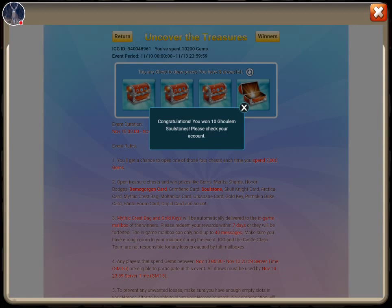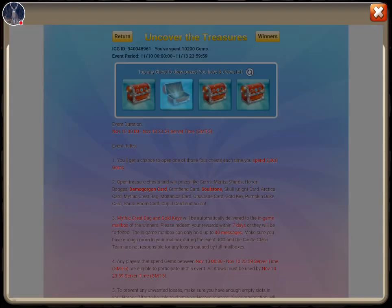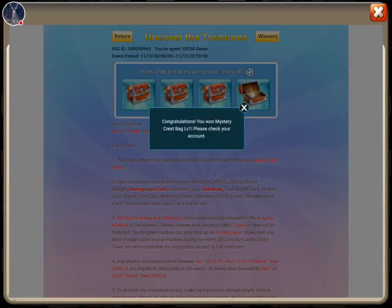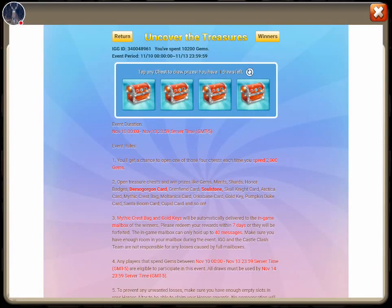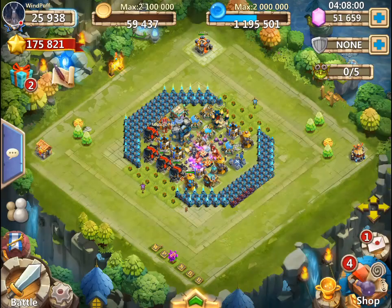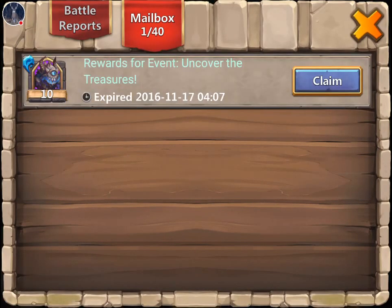10 Goolum Soulstones — so they got Soulstones up in here now. Yep, I finally added the Soulstones to this. Another 10 Goolum Soulstones. Mystery Crest Bag — I've not really seen that before. If we can't roll a Goolum, we'll get a Goolum with the Soulstones.